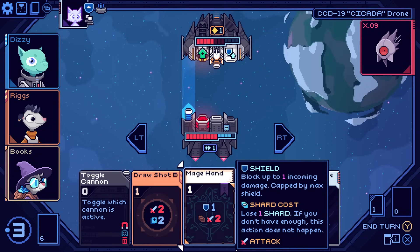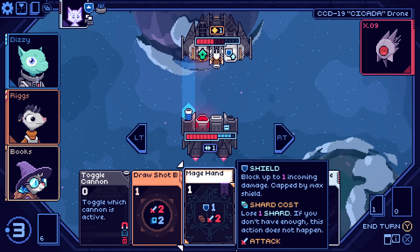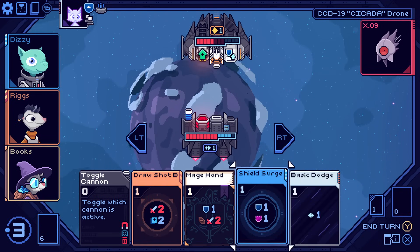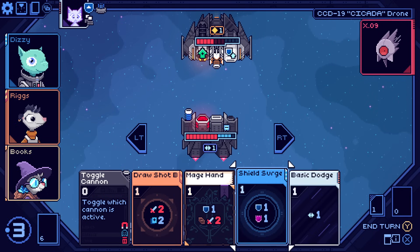Taking that damage and spending that temporary shield is kind of healthy for me because I keep forgetting that temporary shield is temporary and thinking that losing temporary shield is bad. You know, if I've got five temporary shields and I'm going to take three damage — how do I avoid that? But that's not the right way to think. It's fine. That's what temporary shield does — it has no other utility other than absorbing damage. So just do it. I can't play mage hand now because I don't have any shard. The symbols on that card mean you get one shield no matter what, but if you have a shard, you spend it to do two damage.